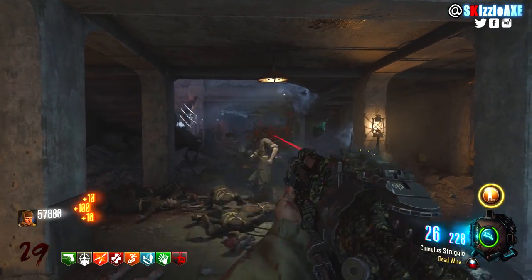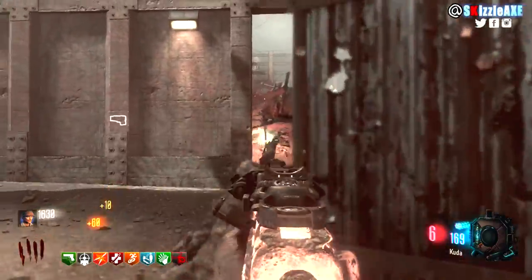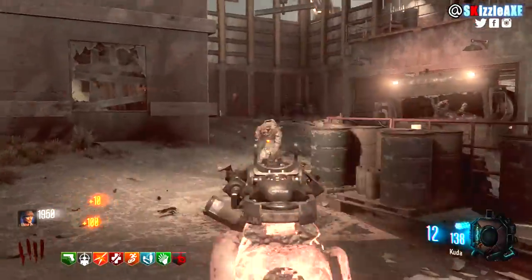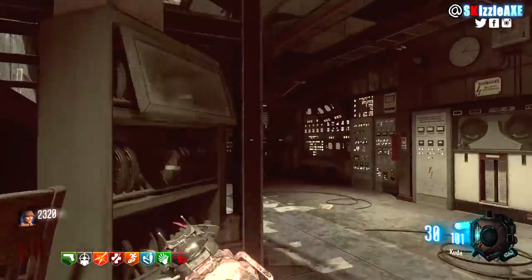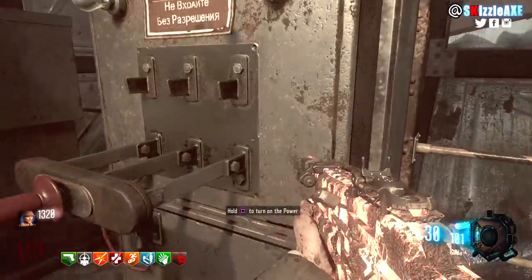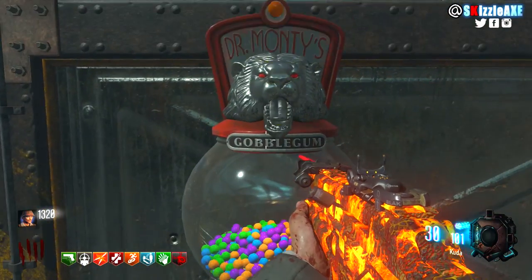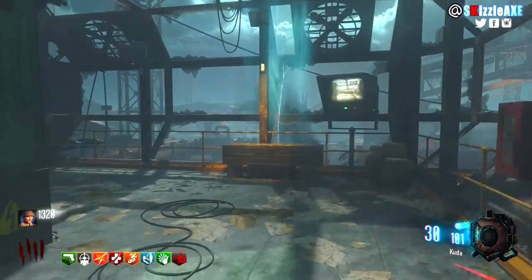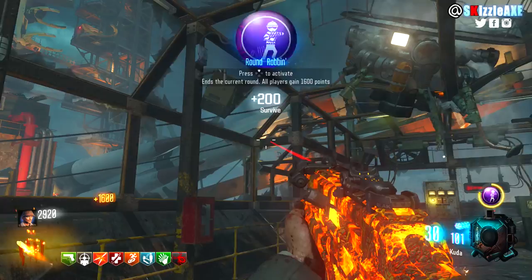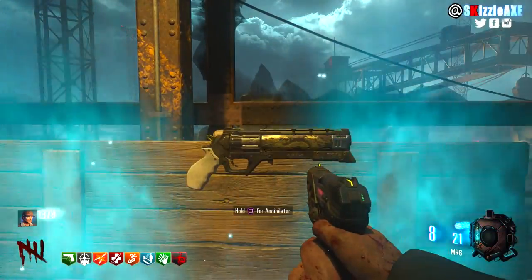Coming in at number 4 we've got Ascension. Ascension is just a G of a map. This was the first map that actually introduced the main quest and main easter egg. It's a small easter egg — I've got a tutorial up on the channel — and we have the Gersh Device. Of course the map is remastered, we have monkeys on this map and they do take your perks.